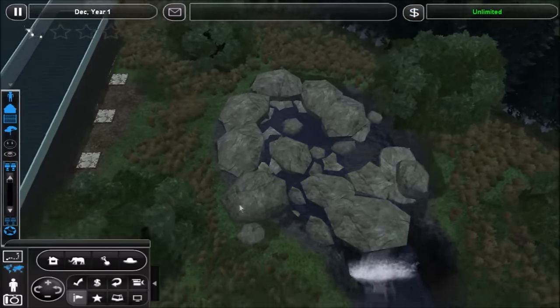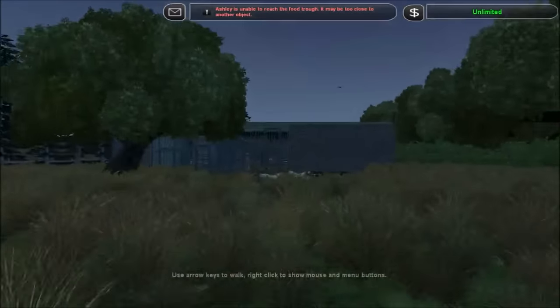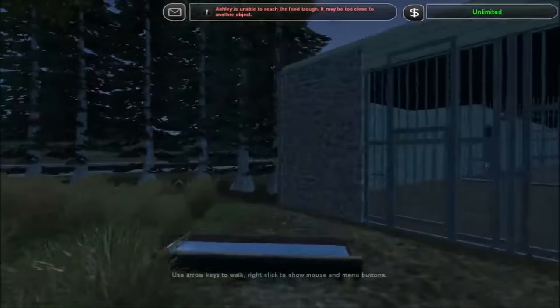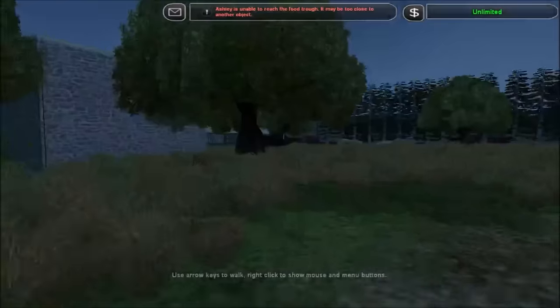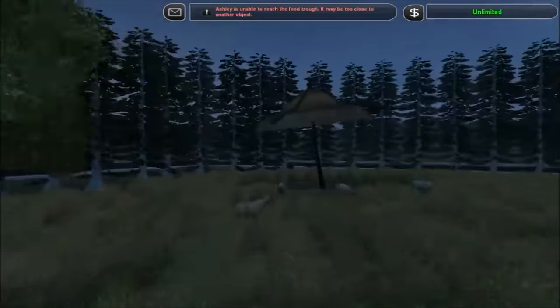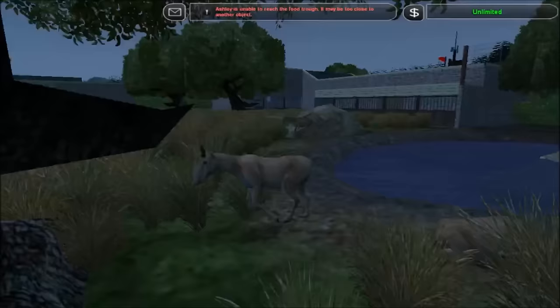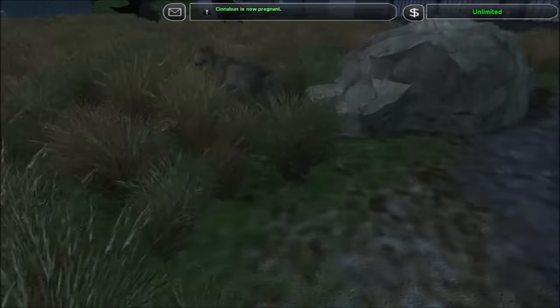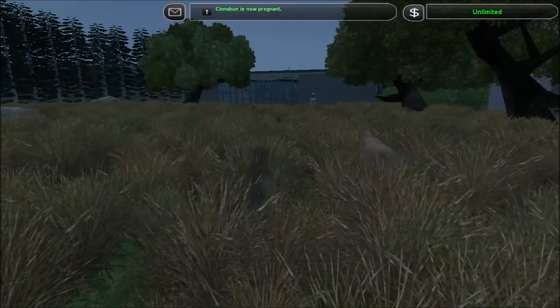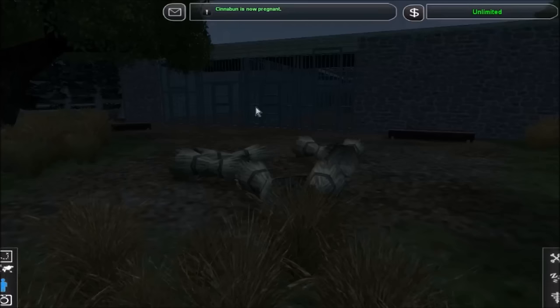That's particularly helpful for this enclosure over here — not really an exhibit, since an exhibit would imply someone is looking at it as an attraction, and that's not the case here. It's not really a zoo obviously. Now we just wait for Brianna. That's Niyama. Cinnabon is now pregnant — so Cinnabon has got a bun in the oven.